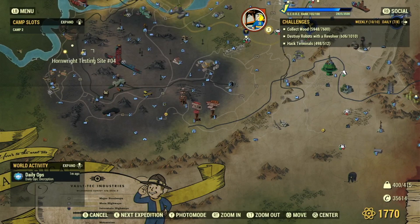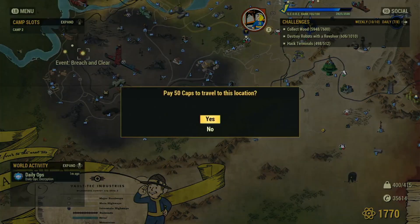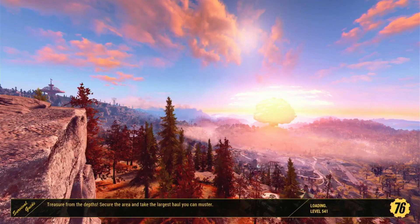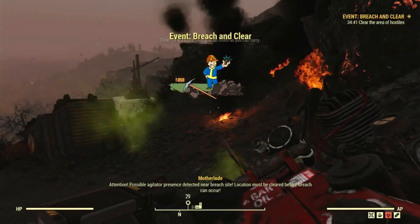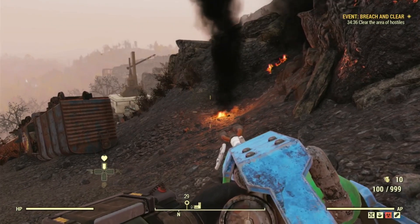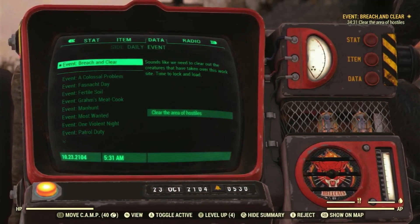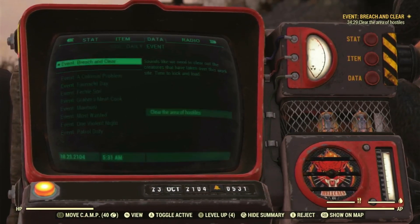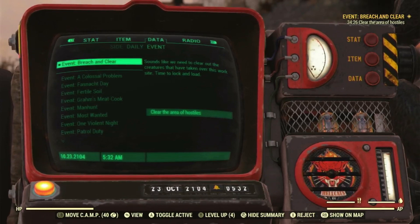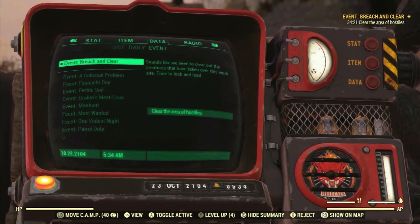Event: breach and clear. This is the one at the fourth location. Clear the worksite, then grab as much as you can carry. Got it. Sounds like we need to clear out the creatures that have taken over this worksite.